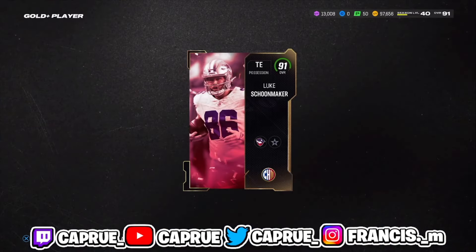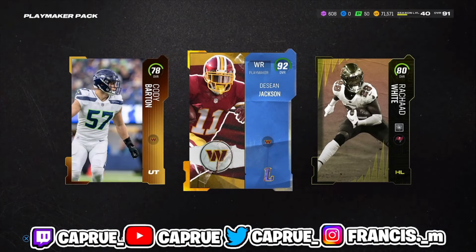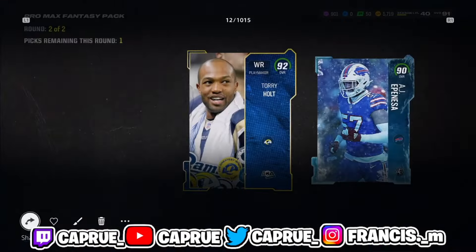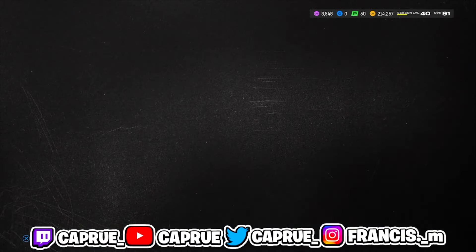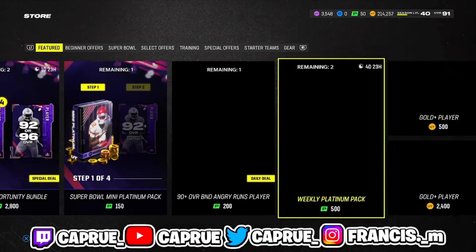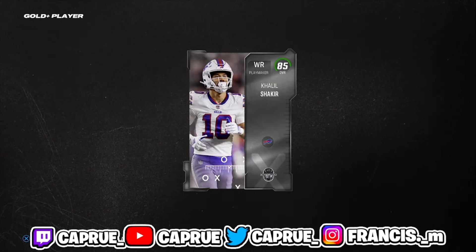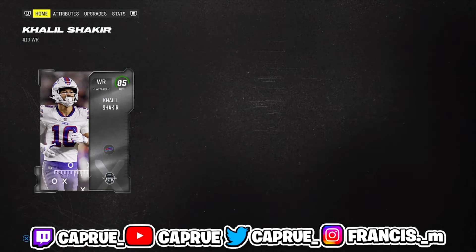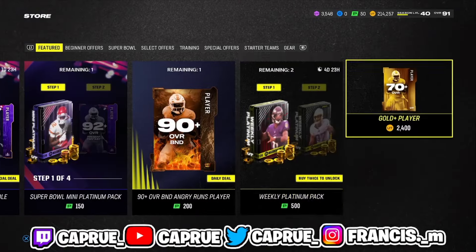That's a cool card right there — that's like 15k, another 15k, another 15k. I turn any elites that don't sell for a lot — I'll quick sell them and turn them into a mystery pack. The mystery packs have been treating me pretty well — I got a 92 DeSean Jackson, a 92 Torry Holt. These 84s and 85s last night were going for 9k to 8k each, and some even 10k. We're already tripling our coins.